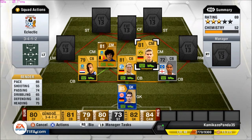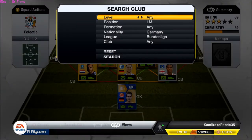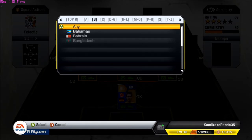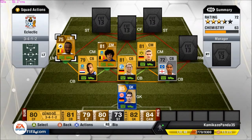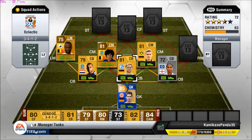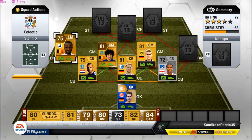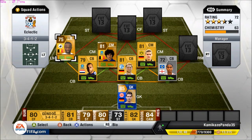The next midfielder we have is from the BPL and also Belgian, which creates a nice strong chemistry link with Fellaini, and it is LeMah. You can also put Hazard in there, but didn't really feel like dropping the coins on him, seeing as this is a fairly cheap squad — except for the Team of the Season card — but you can always put in another really good German goalkeeper because there's plenty of them. LeMah is also very fast, so that's what I like for these left and right midfielders. He has pretty good dribbling — 75, not the best — but mainly he's just a pace guy and a nice chemistry link for Fellaini.